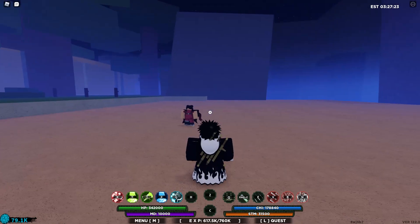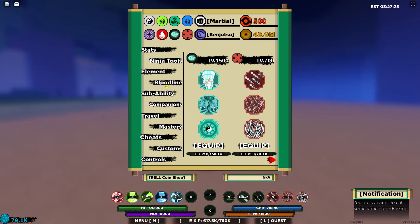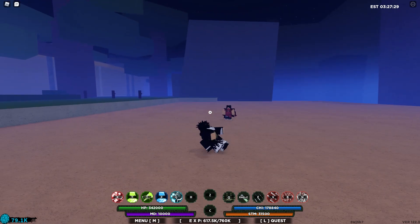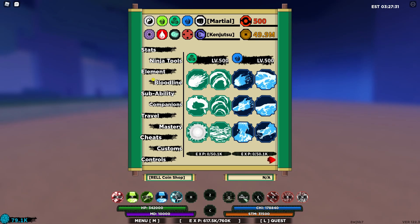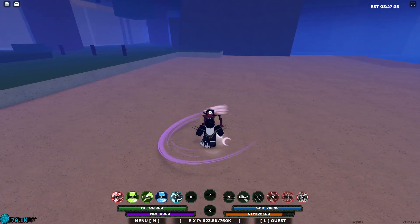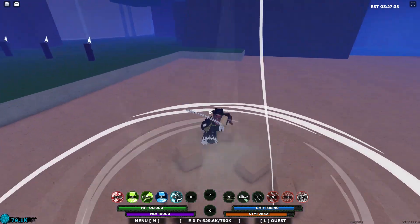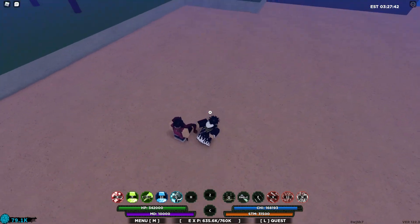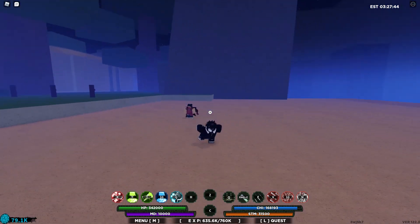I'm gonna be showing you why Kokatsu is OP, and be prepared for a combo later on. First reason — this second move right here, look what you can do. This super OP stuff, you can really combo with it. As you guys can see, it does like 32k damage.